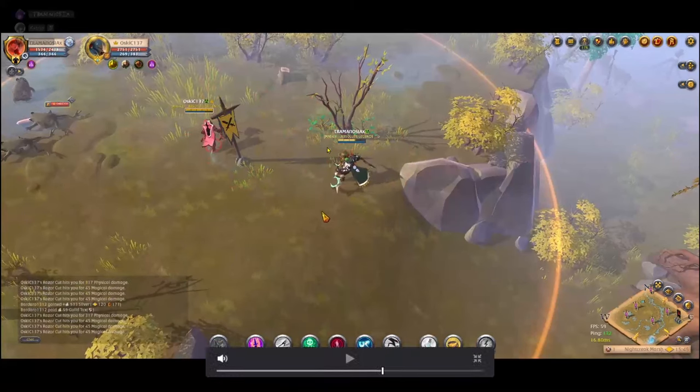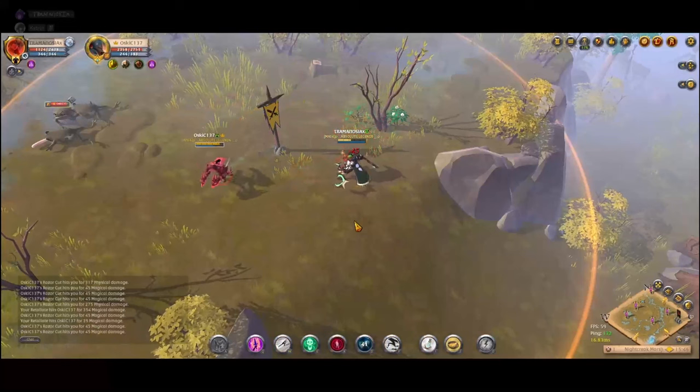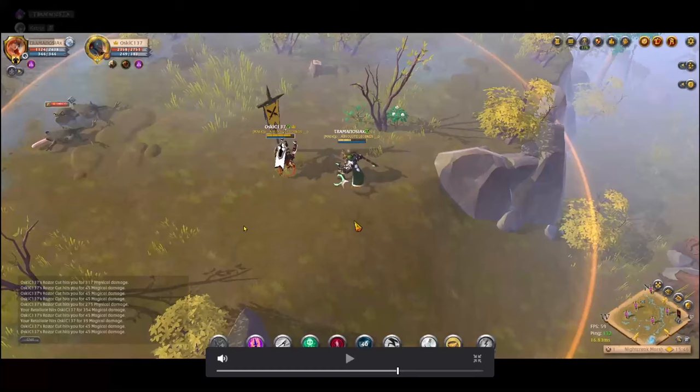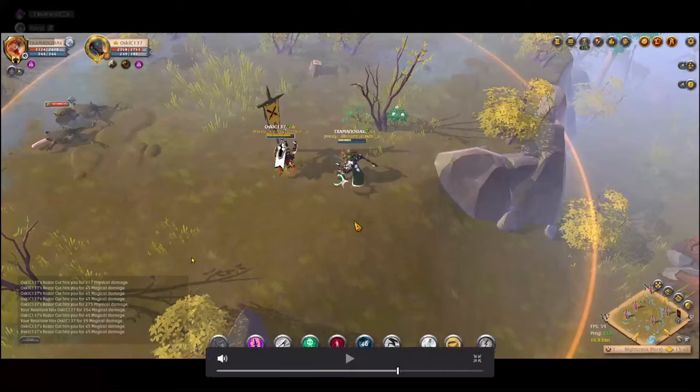Without the hunter hood, his E dealt 317 damage while the bleeding dealt 45 damage. Now with the hunter hood: it made me receive less damage — I got 275 damage — and Andre got 354 damage back on himself. The bleed did more damage to himself than he did to me, which is rather disgusting.